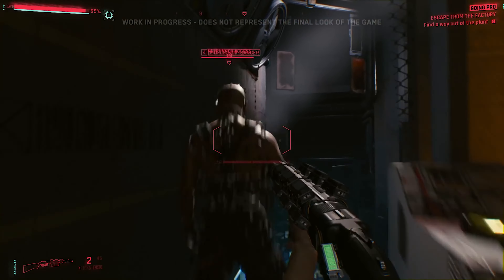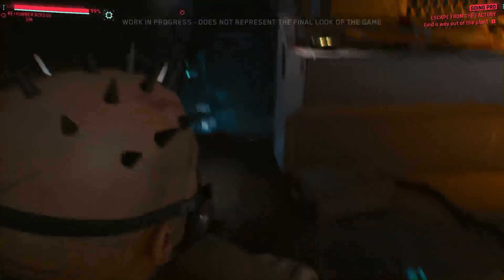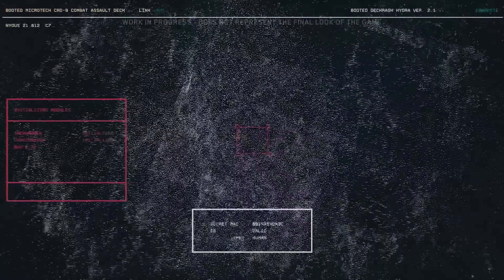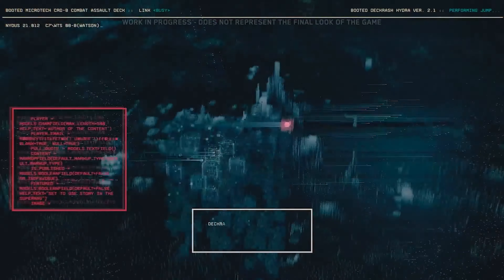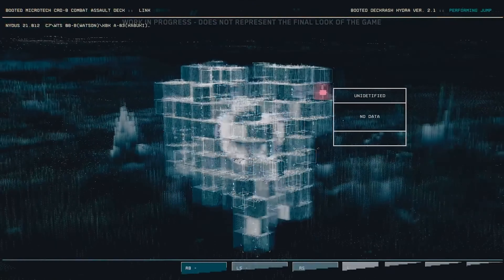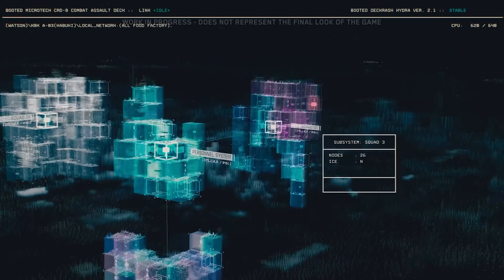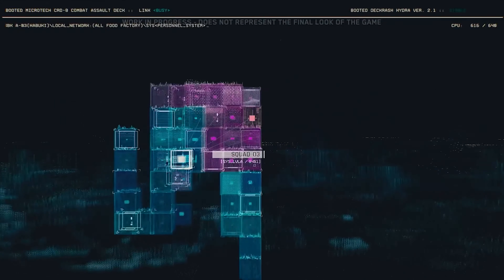We're going to take this guy down and connect directly to his neural sign. In the world of Cyberpunk, once you are jacked into a network, you have access to everything it connects to. Through this Maelstrom gang member, we've now connected to the gang hideout's internal network.